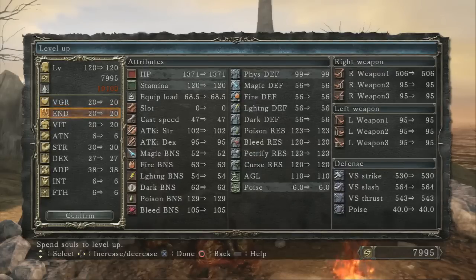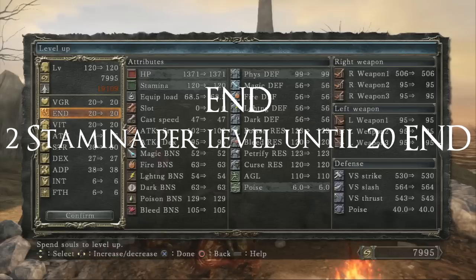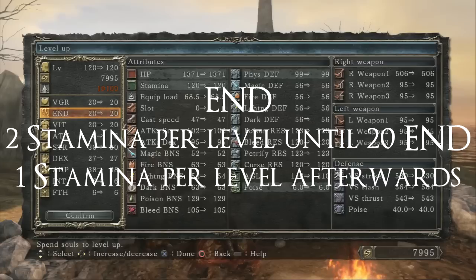Moving on to Endurance — there's one breakpoint at 20, and that's it. You get 2 stamina points per point in Endurance until 20; after that you only get 1, but you get 1 all the way to 99. So you can pump Endurance pretty high and get a huge stamina bar, but it's not very cost-efficient to do so.